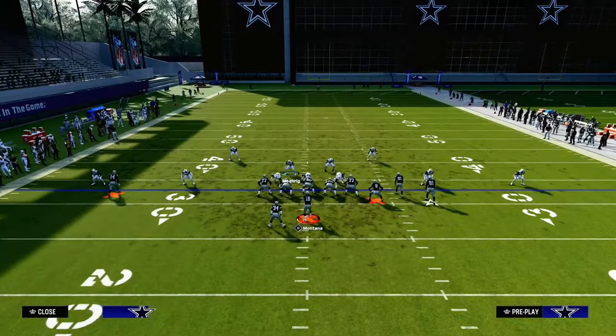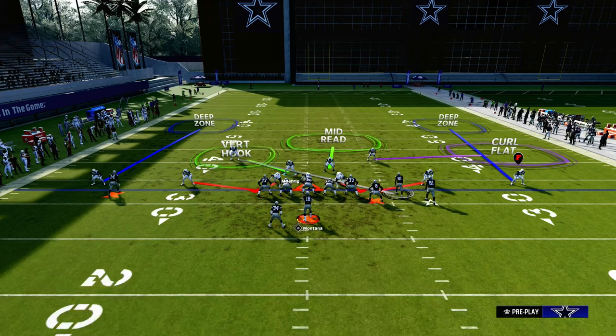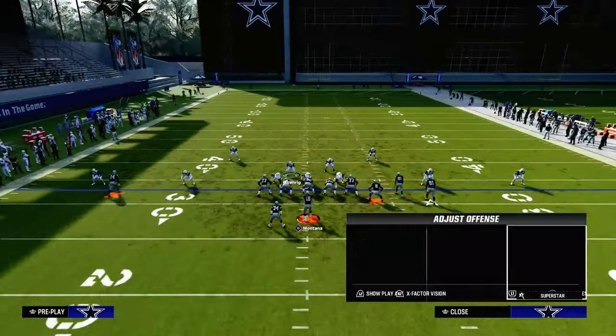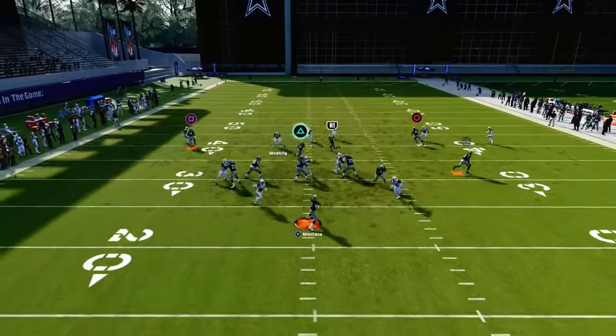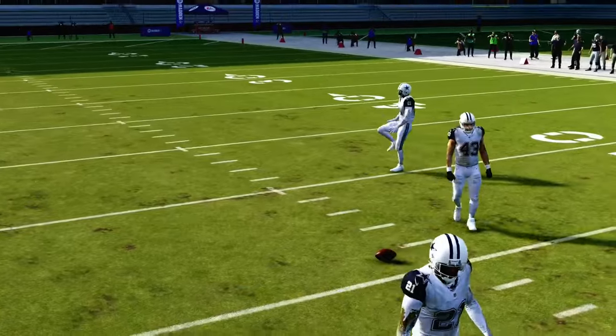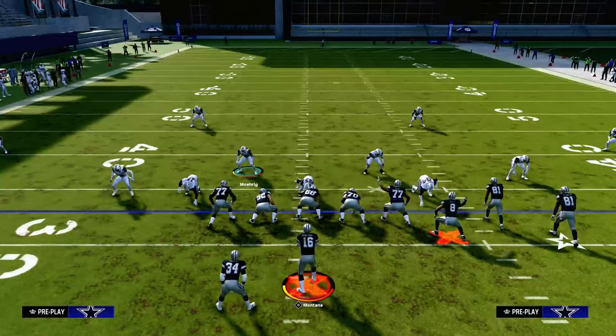Another cool trick: to stop double posts, the best zone in the game is to utilize the mid-read. When that post cuts right over the middle, the mid-read will be right there to drop a pick for you. Shout out to EA Sports — it's in the game.